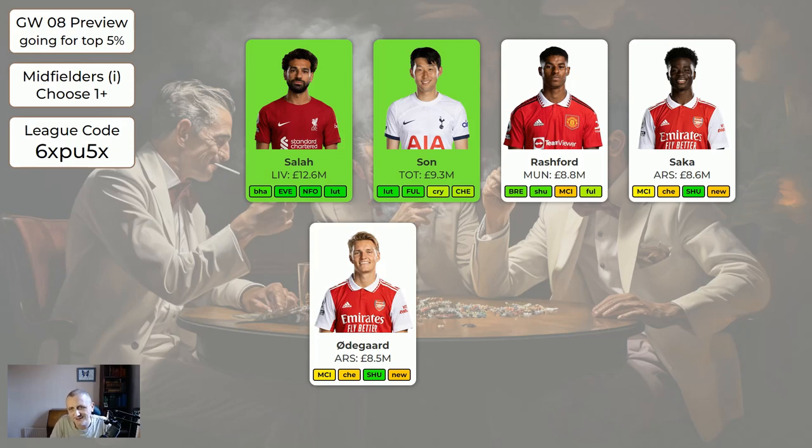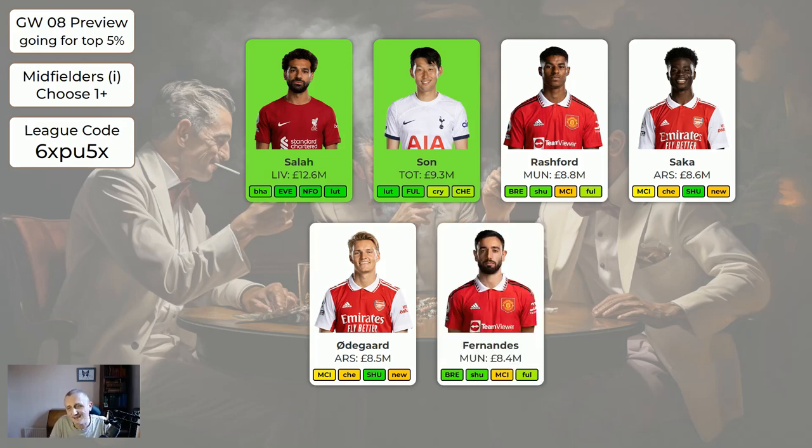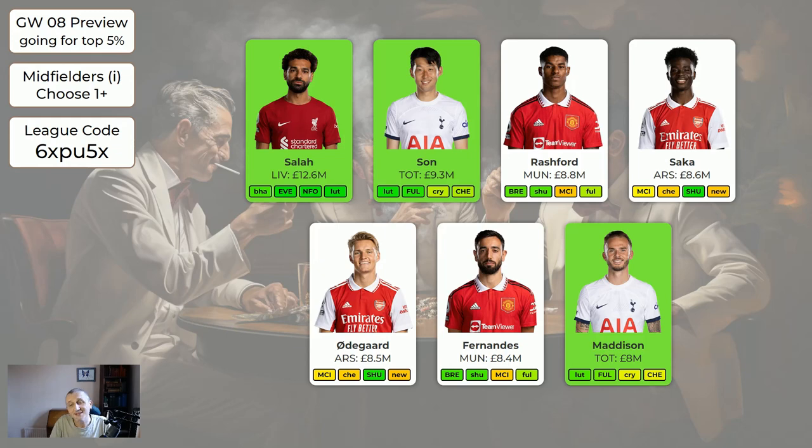Odegaard is a very good player for captain consideration. Fernandes, like Rashford, should be getting lots of points but they've just not been performing very well. Maddison is another green player at eight million with a good set of fixtures coming up. There's some talk about him maybe being a little bit injured, but hopefully he's going to be playing.